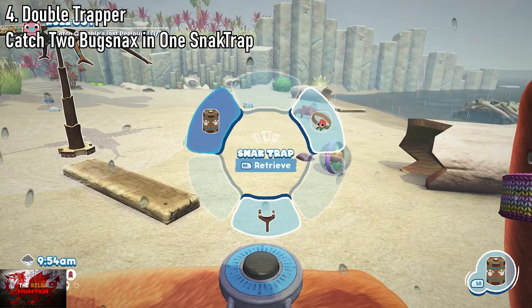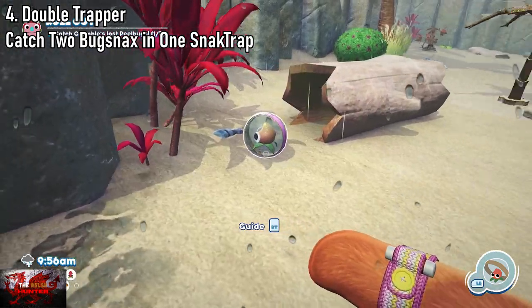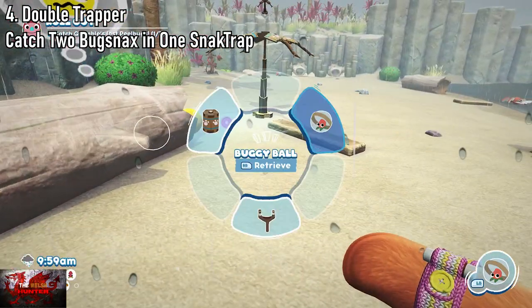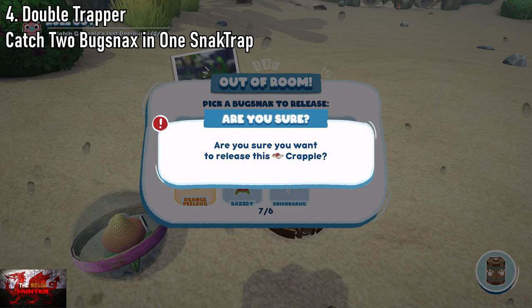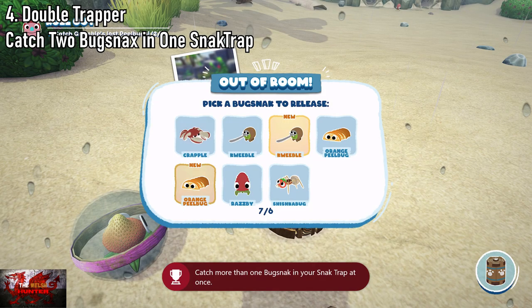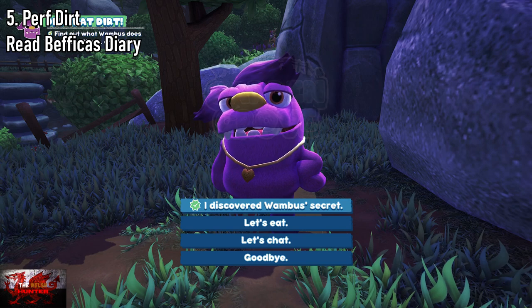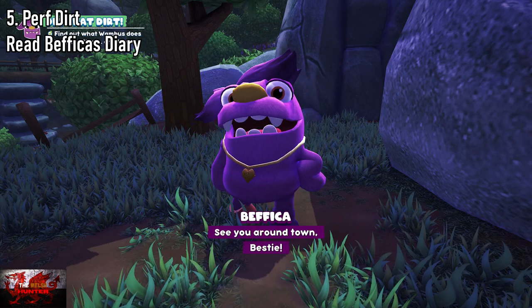Now we're going to get an achievement called Double Trapper for catching two Bugsnax in one Snack Trap. I got quite lucky here in the Garden area — there's a golden quibble in there. I push him out, get the Snack Trap, but there's also an orange peel bug. If you want an easier one, in Garden Grove — the second area — put a Snack Trap down with some red sauce and two Friders should go in. That's all you need — just get two bugs in your Snack Trap.